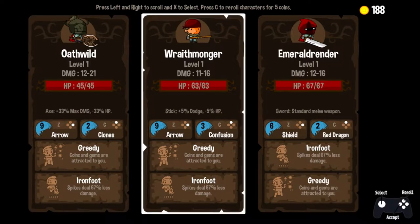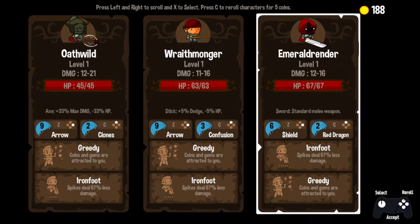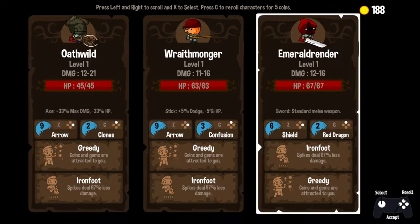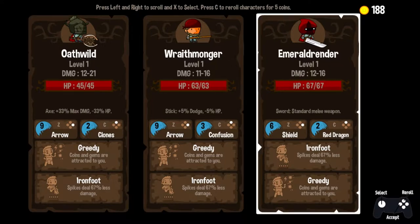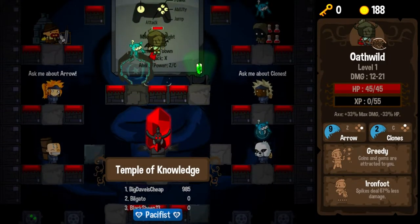We are on to our next. We've got Oathwild, Wraithmonger, and Emerald Render. Oathwild with an axe — huge damage on Oathwild, I like that a lot. That top-end damage is some of the highest we've seen, which makes sense because we've been upgrading our damage. We've got our first set of heroes with the Greedy trait, so that's excellent — that will attract gold to us. We've got Arrows and Clones; I like both. I think I've got to go with Oathwild. He's got the lowest health but really high damage, and I just want to see Greedy in action.